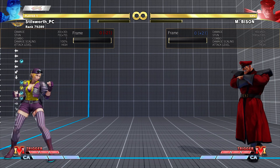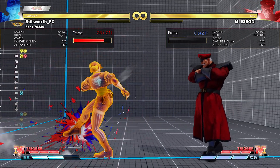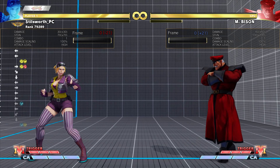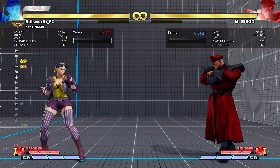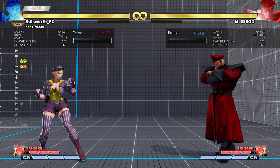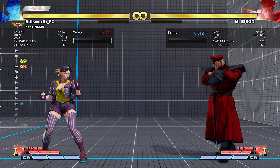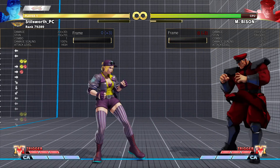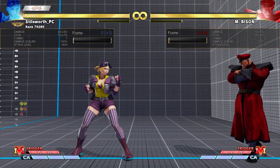They buffed the hitbox upward on EX Nubbing Needle so that it hits more consistently on airborne opponents. They also improved the collision box and sped up the second frame startup. And on the non-V-trigger EX Nubbing Needle, they extended the hitbox forward on the fifth frame — not sure exactly when that is in practice yet.